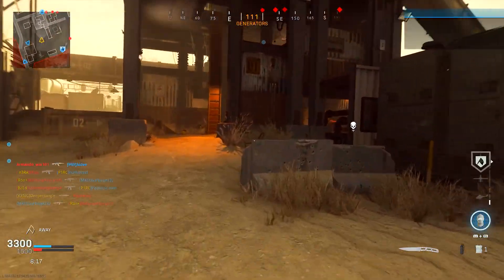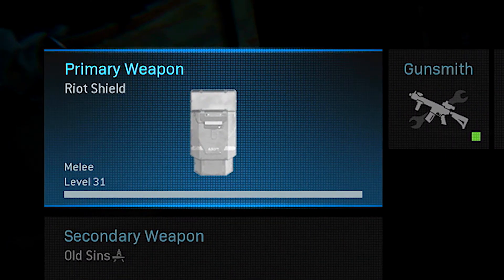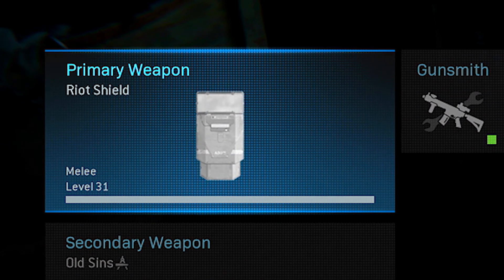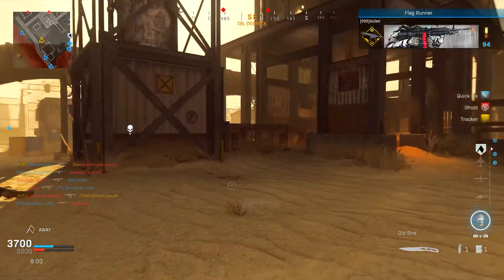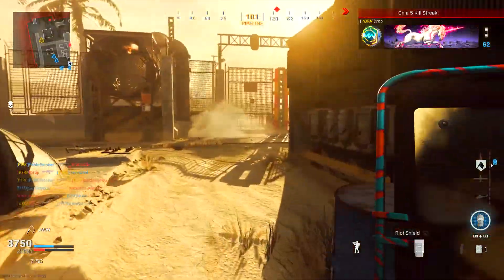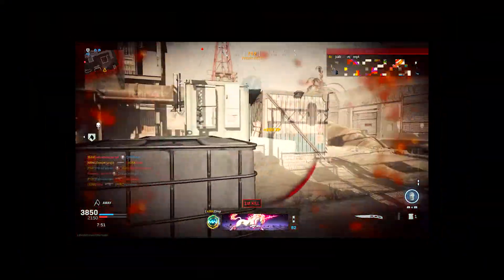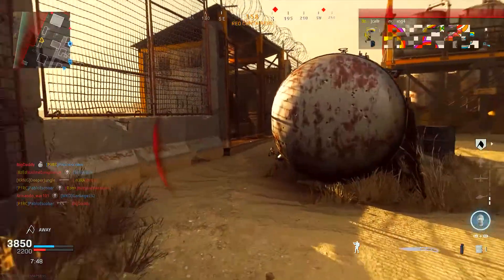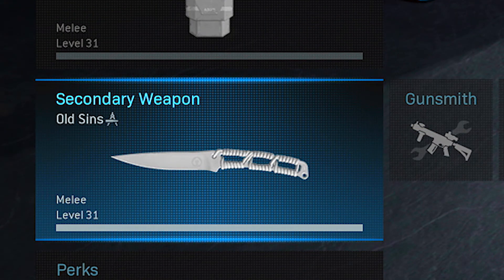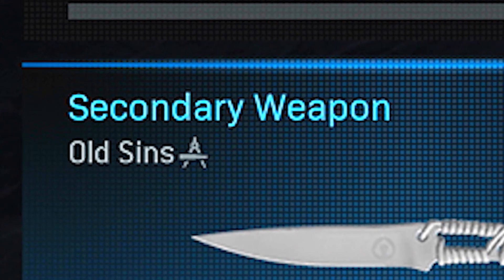To make this challenge go by a lot quicker, you have to design a specific class setup. My primary weapon is the standard variation of the riot shield. You use the riot shield because the challenge requires knife kills, and the riot shield is extremely useful — quite frankly, you don't want to get stabbed in the back when you're trying to go for backstabber kills. For my secondary weapon, I'll be using the combat knife, and I'm also using my Old Sins blueprint for it.